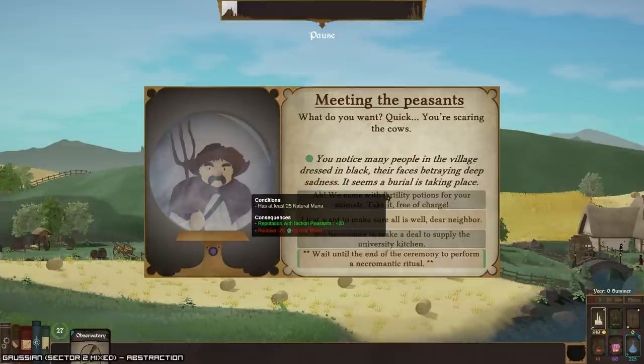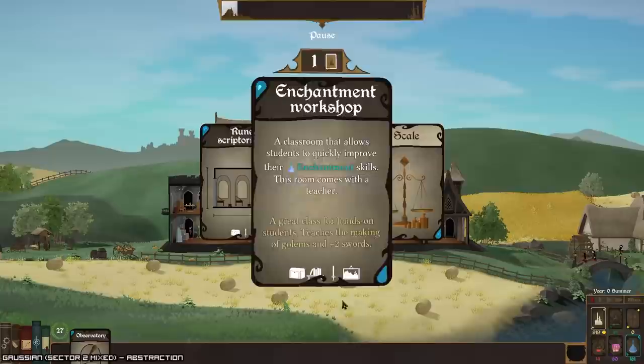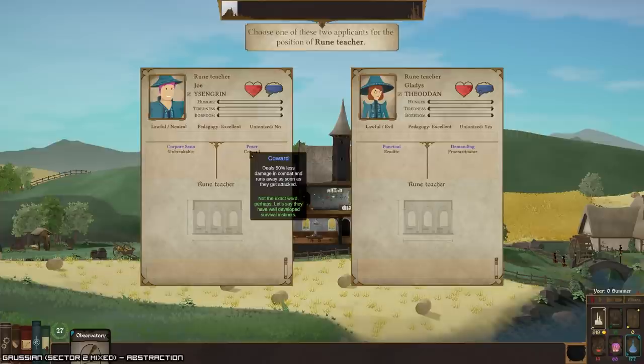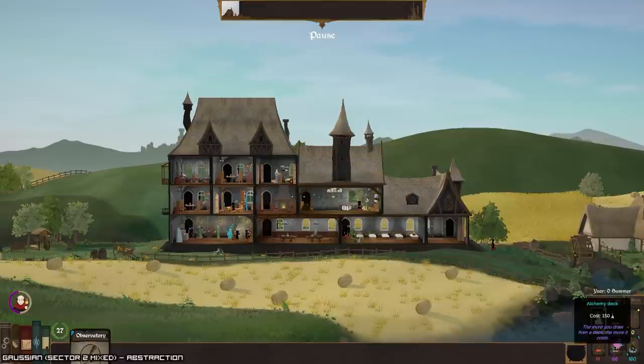They prioritize alchemy, but ideally they should dabble both ways. Let's see — we're kind of partway here, I don't have enough. Let's go with that one and grab the runestone. Never mind — runestone has to go back because apparently the runestone classroom does not actually work.